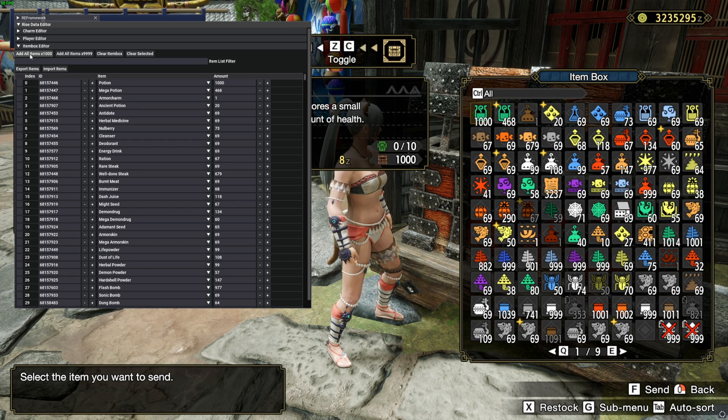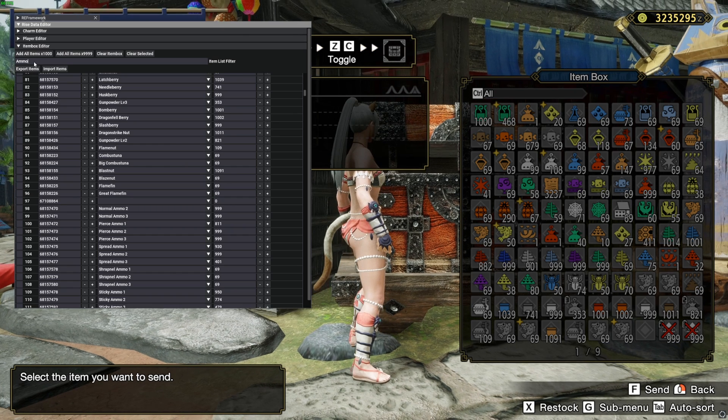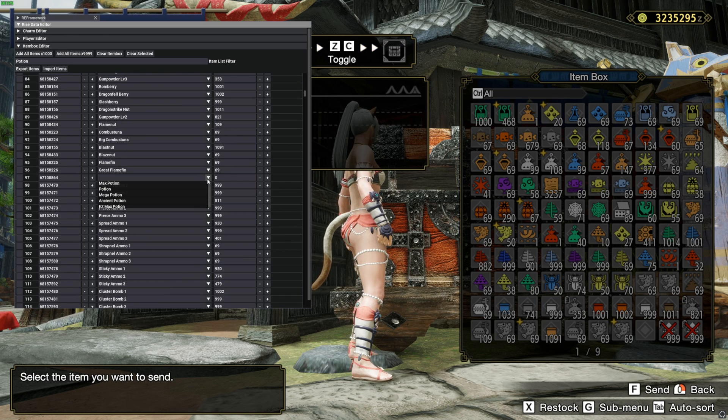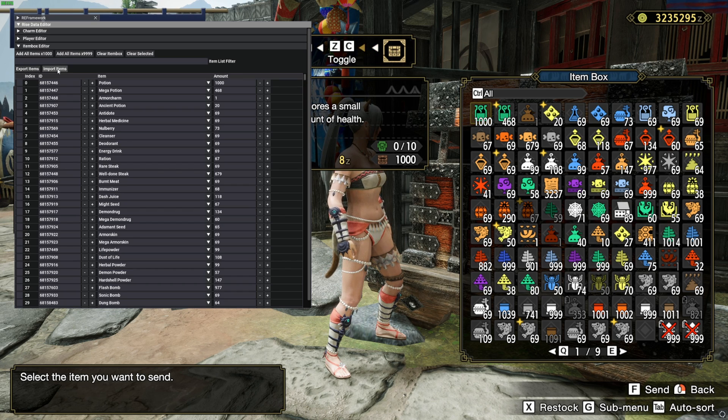You also have options to add all items 1,000 times or 9,999 times, clear the entire item box, or clear a selected item. There's even an item list filter, which is amazing because you don't need to search for IDs anymore — you can just search by item name. For example, type 'ammo' and the dropdown will show only ammo types. Same for potions — it shows all potions. This makes it super easy to find specific items. Note that lowercase may not work currently, but this should be fixed in the uploaded version. Just like the Charm Editor, you also have the option to export or import items.